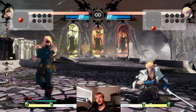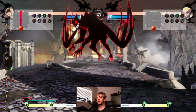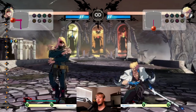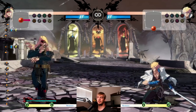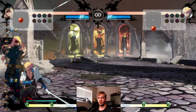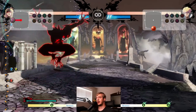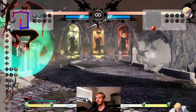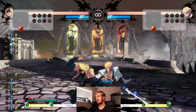Another cool thing about Zato's flight: if you want to get back down to the ground really fast, just do faultless defense — back plus any two buttons besides dust (combining a button with dust gives a burst, which you don't want to waste). Tapping faultless defense while flying drops you to the ground instantly. This has a lot of practical uses with Zato.